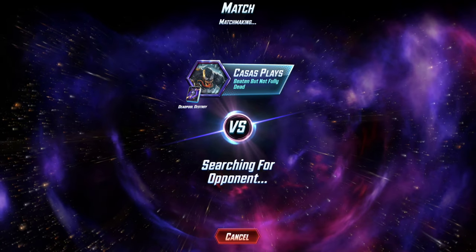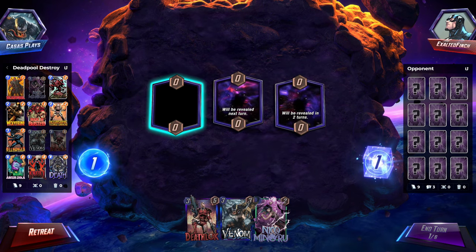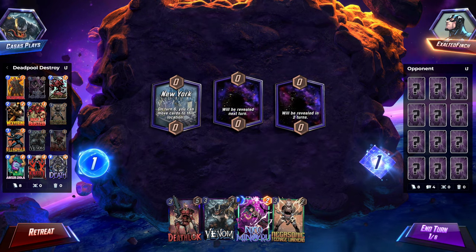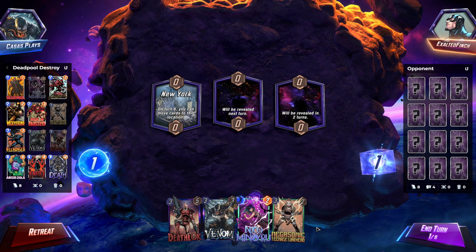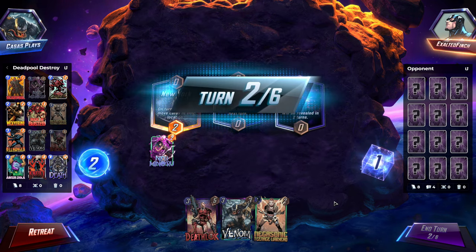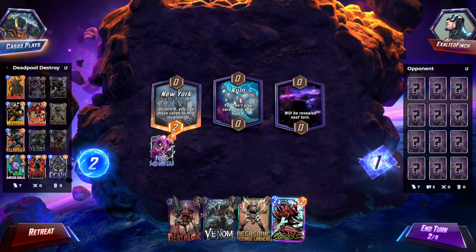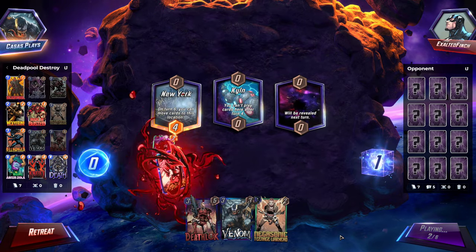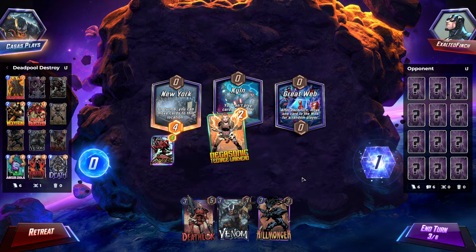Again, if you guys are enjoying this, leaving likes does help out a whole lot. I'm a little rusty on Marvel Snap, so don't mind me if there's better plays I should have done or if you think I shouldn't have retreated. There are so many variables when it comes to these types of games. After you play your next card, just double that card's power. Can't play cards here after turn four — the only card I can play is this, let's do it.